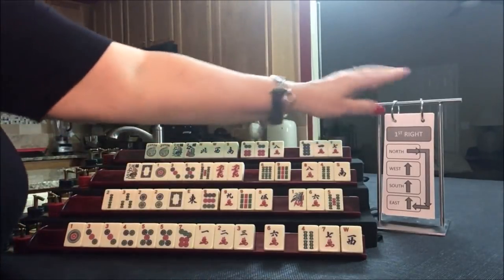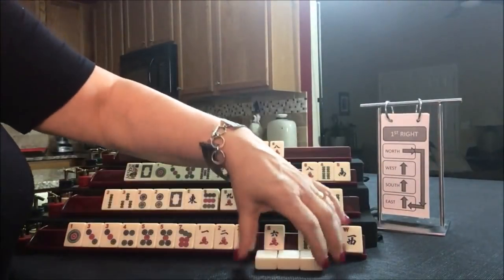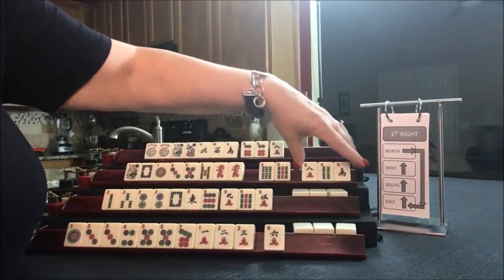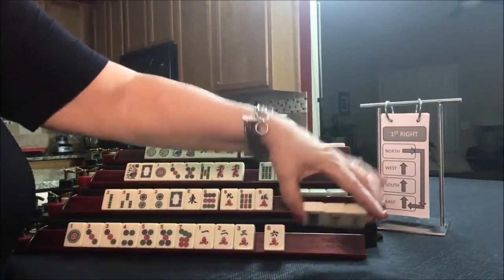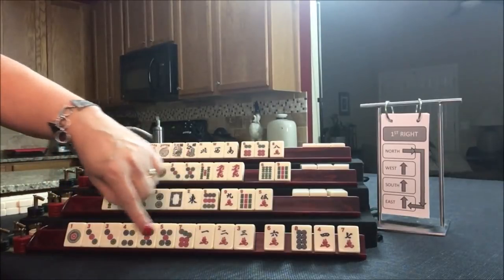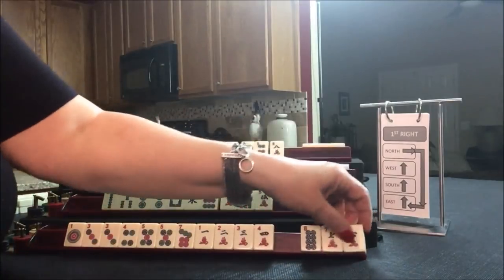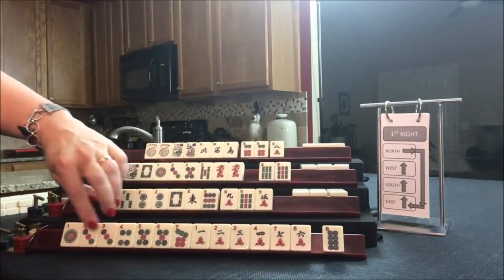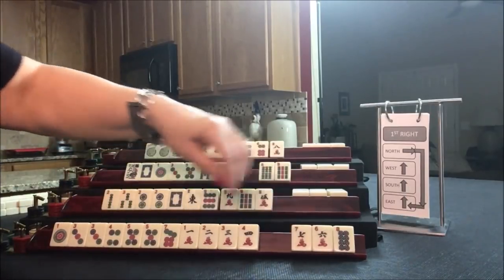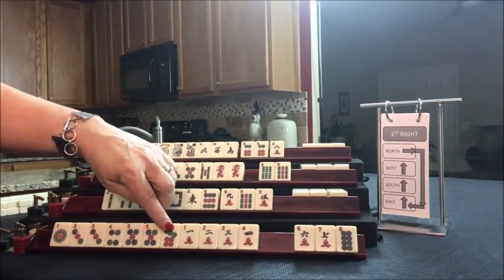We're going to pass now. North passes to East, East to South, South to West, West to North. We're looking for 1-3-5 odds, little odds, or consecutive run. After the pass we see tiles including 4, 6, 7, and 1-3-3-4-5 coming in. Here's 3-4-6-7-8, and 1-3-5-7-9, 1-3 as well. Let's give up a two.